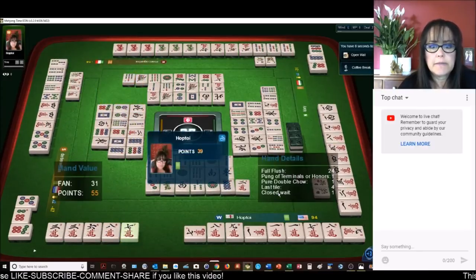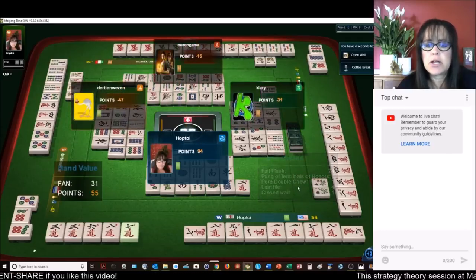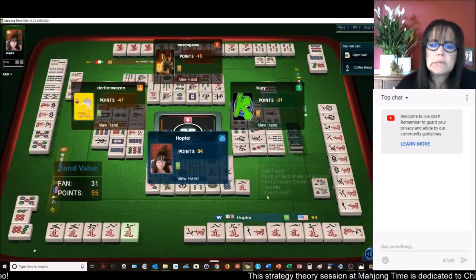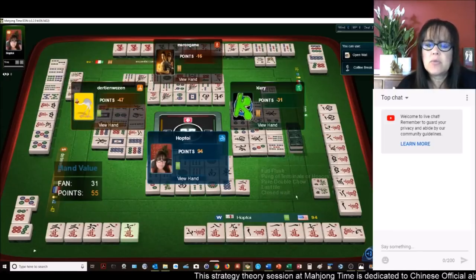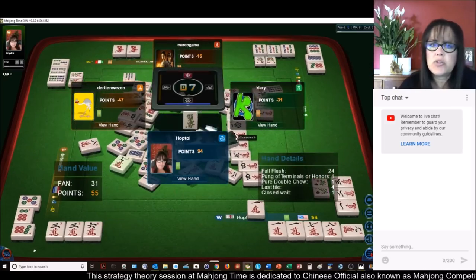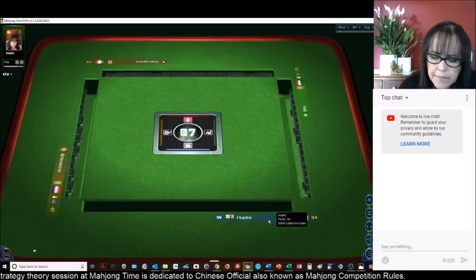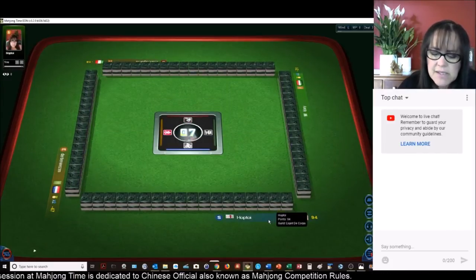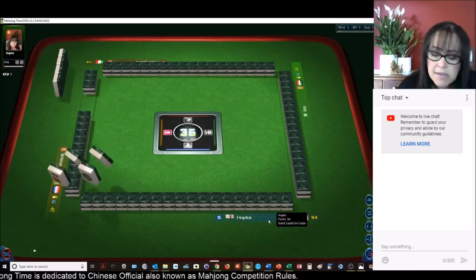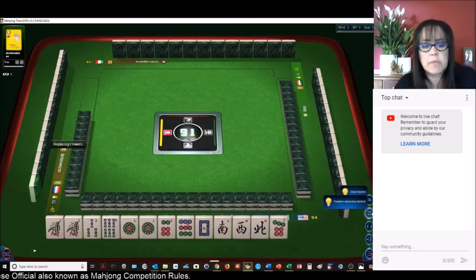That's a nice score. Full flush, terminal pong, pure double chow, last tile, closed wait. I don't know what last tile is — that's not the last tile. Oh, the last of its kind — that's what that means. Last tile — we had all the sevens. Learned something new there!